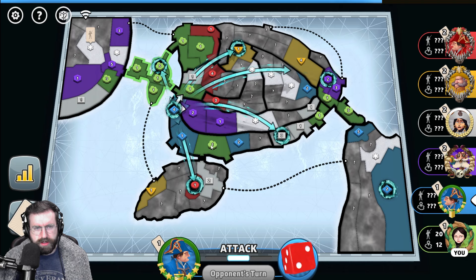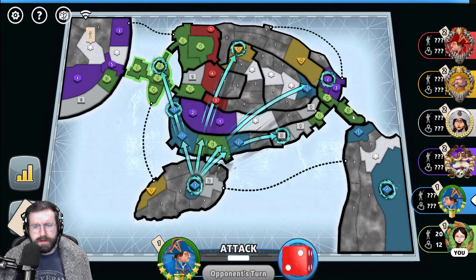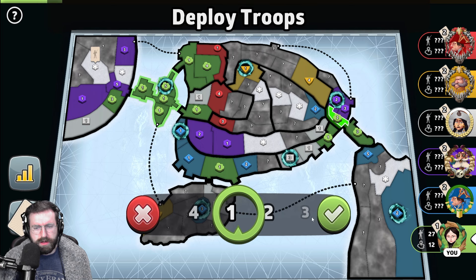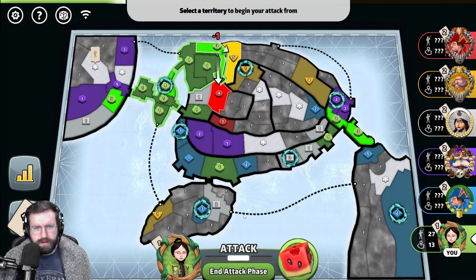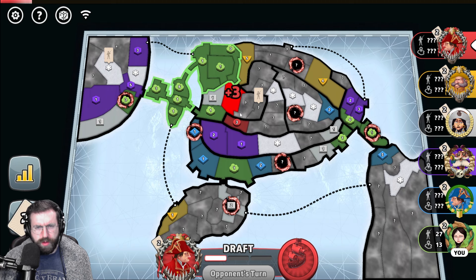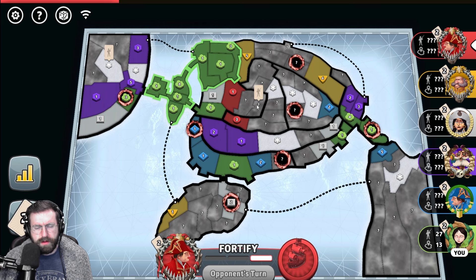Blue hits here. Is he going to split this and try to hit over here? Doesn't look like it. He does come down this way and hit red. I'll fortify this three up. So I don't think I hit purple here — I'm just going to take here. I'm going to put two troops here to fortify that three up and then the rest on this stack here. Take there and then fortify this away so that we maintain that position. And then I can move my eight on a future turn. So I'm holding two bonuses right now.